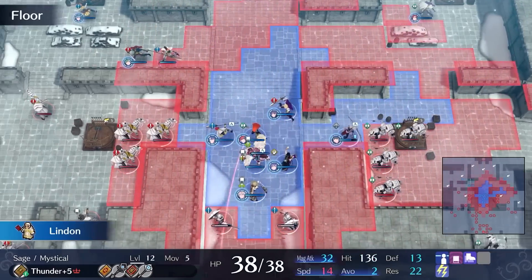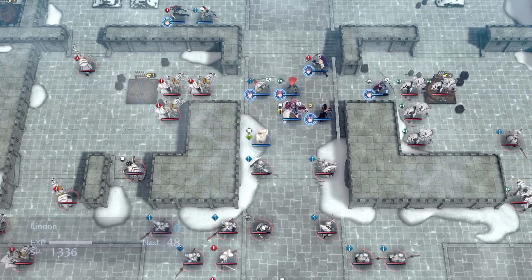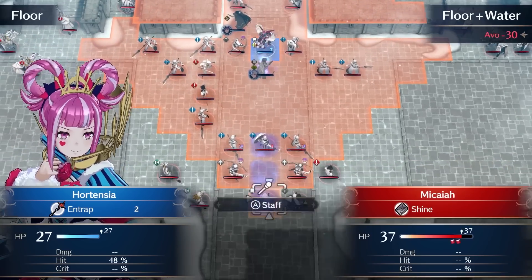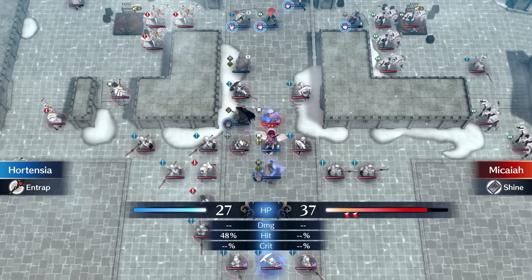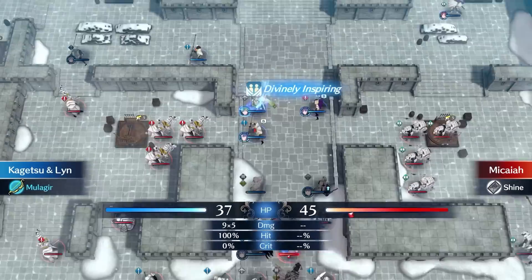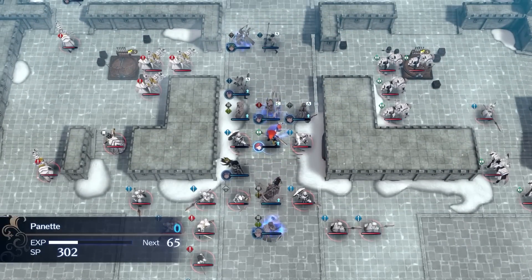On the Micaiah Paralogue, I warp in Citrine and hit Micaiah with Torrential Roar to lower her avoid, so I have a 48% chance to Entrap her with Hortensia. This lands and I proceed to gang up on her with all of my units. Tamara lands the killing blow with a chain attack, ending the Paralogue.